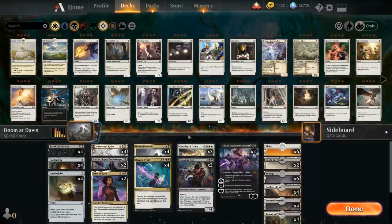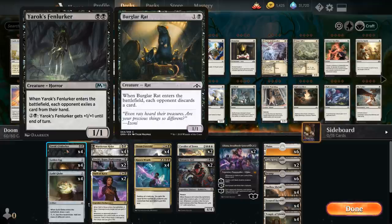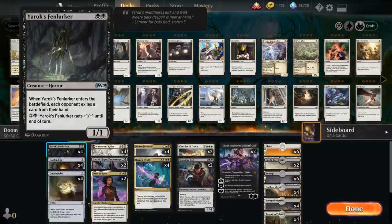At 2 mana we've got our full playset of Yorok's Fenlurker, a 1/1 that when it enters forces the opponent to exile a card from their hand - a nice 2-for-1. For 3 mana we can give the Fenlurker +1/+1 until end of turn. We're playing Fenlurker over Burglar Rat since in the late game it can turn into a relevant threat, but we can also easily sacrifice it to Doom Foretold to keep the enchantment in play an extra turn.